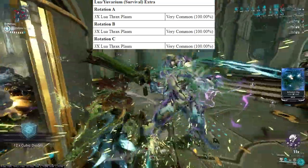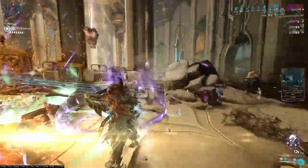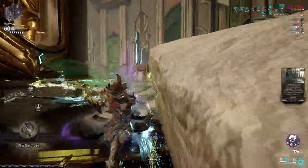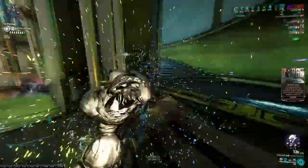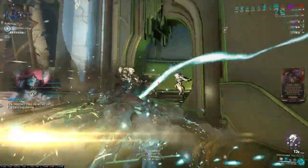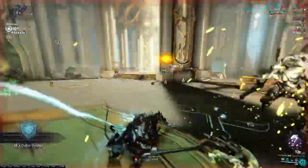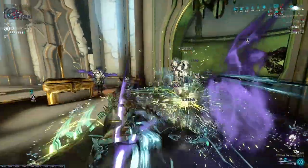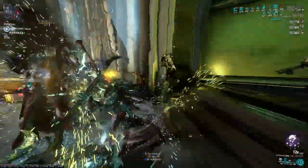So you kill them off, get some Thraxplasm, and then you get a little bit here and there every rotation — because every five minutes, once you kill them off, you get Lua Thrax Plasm. It's good loot. I think in around 20 minutes on Steel Path survival nodes on the higher level mission, I get about 40 to 50 Lua Thraxplasm. I can't fully remember, but I remember getting around 50. So yeah, think about that what you will.